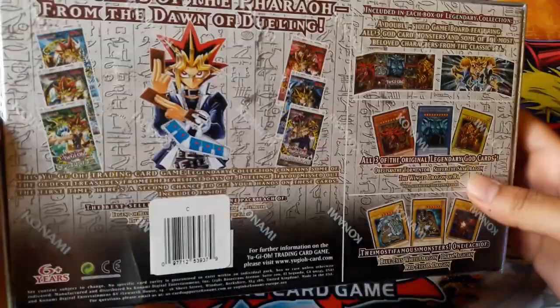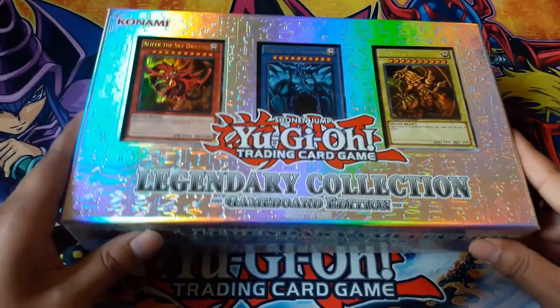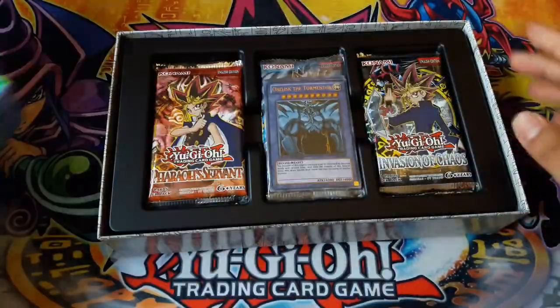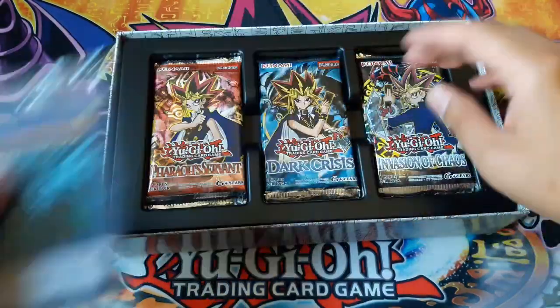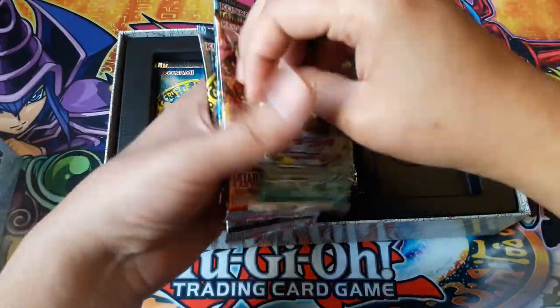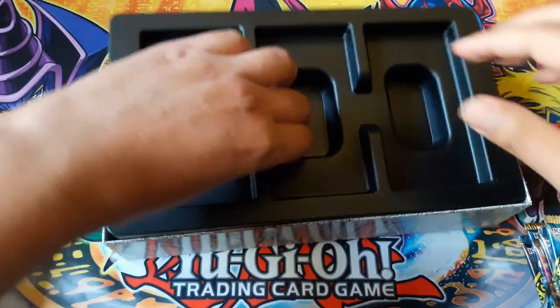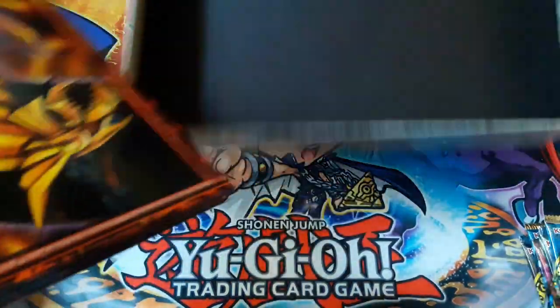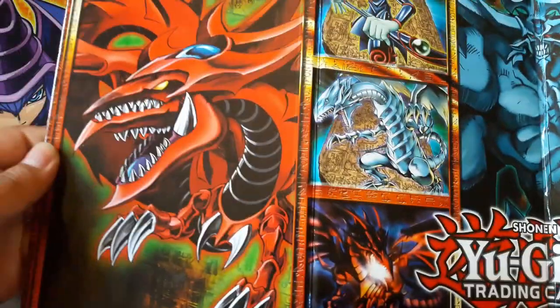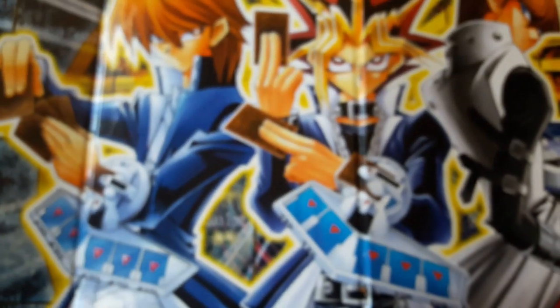Give me a second to open it up. The promo cards, the packs, and the game board — that's pretty cool. I like all the different pictures, and on the other side it has Joey, Yugi, and Kaiba.